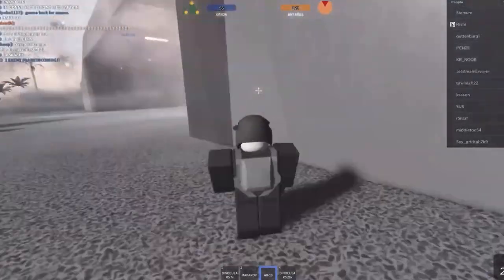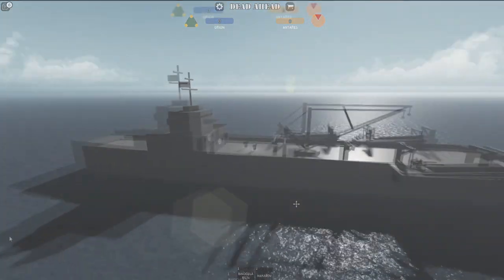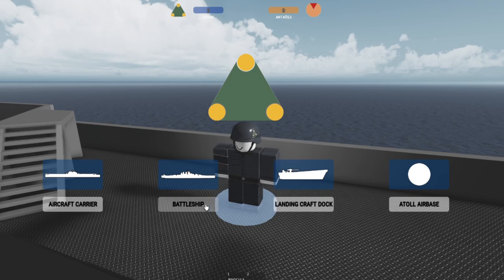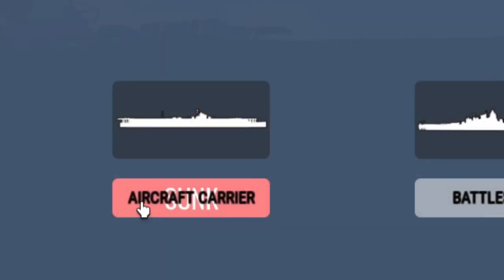Otherwise, you'll be forced to spawn at a different spawn point. When the player spawns, they can choose which spawn point to use, making it easy to switch by just resetting and selecting the spawn point of your choice. If the aircraft carrier of your team gets sunk, you won't be able to spawn on it.